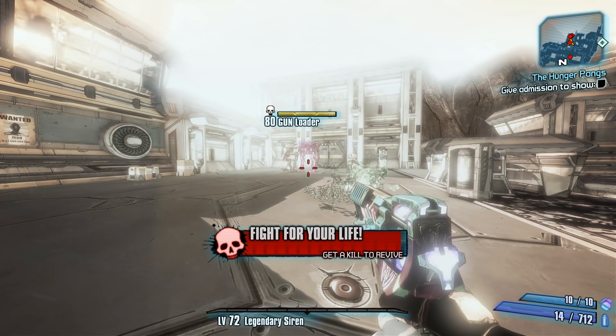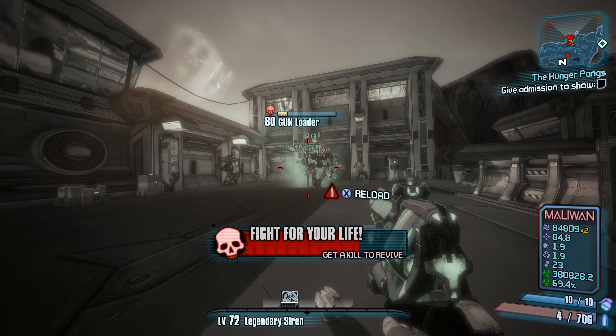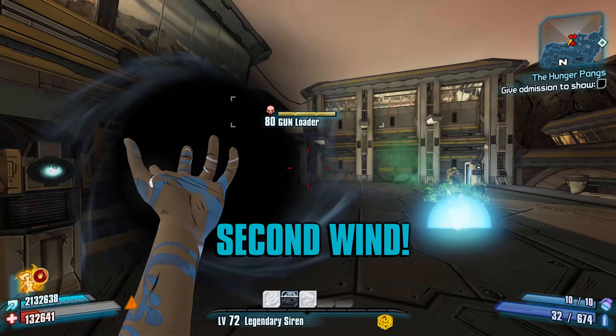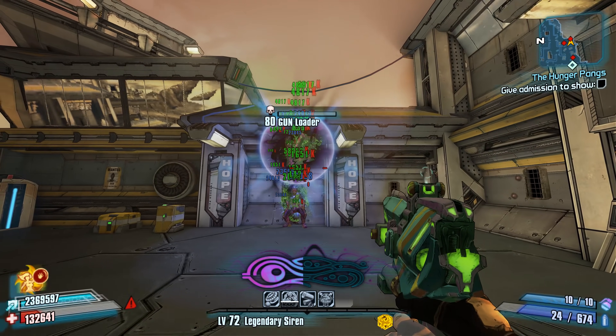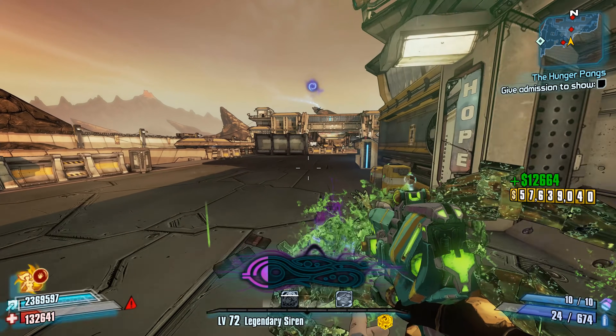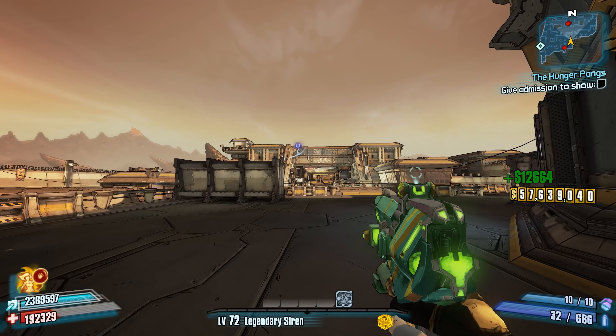There's also the fact that the Infection only comes in corrosive element, which limits its potential to only armored enemies like loaders. But if you want to obtain an Infection pistol, all you have to do is buy one from the Seraph vendor located in the Hunter's Grotto Lodge.